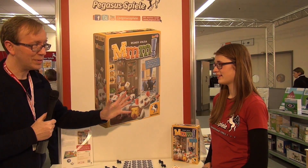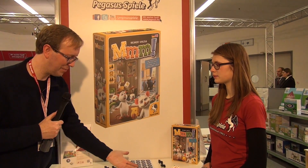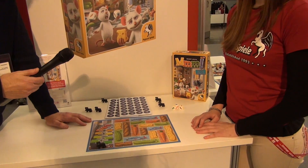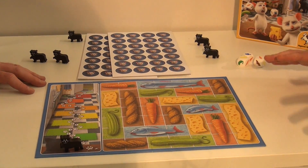So this is a cooperative family game from Knizia. And what are we trying to do here? We've got a lot of food and we've got a cat. We are all a mice family and have to eat all the food which is in the kitchen. But we have to hurry up before the cat moves into the kitchen, because then we are lost.